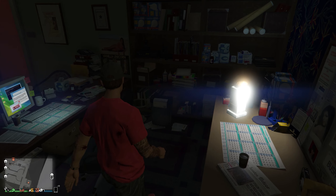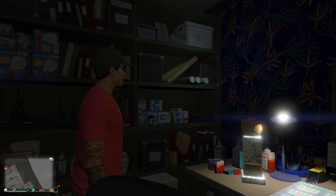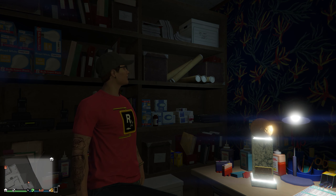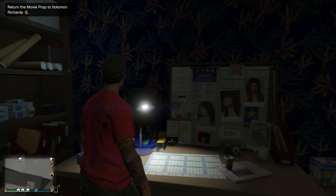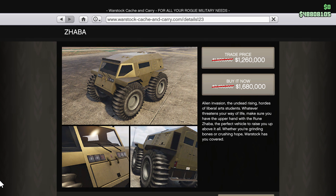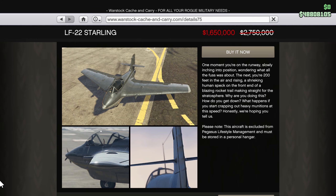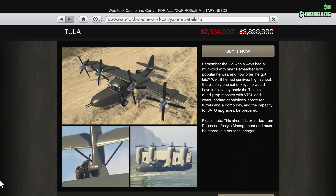You can also see me and the Vainglorious crew drive the Manana Custom up and back down Mount Chiliad in this coming Monday's Lift-Off off-road — but enough shameless self-promotion. You can save 30% off hangers along with their customizations and add-ons, and that same 30% discount has been applied to the Bruin Zaba and Imponte de Luxo. You'll also be able to save 40% off the LF-22 Starling and the Mammoth Tula.